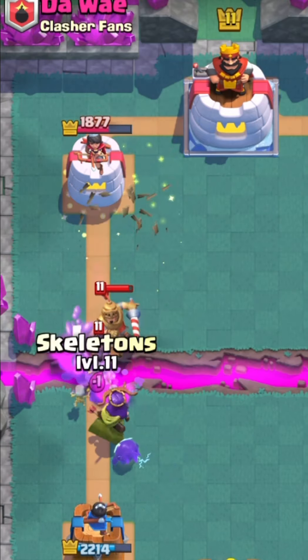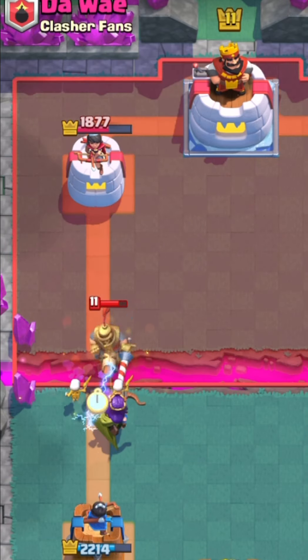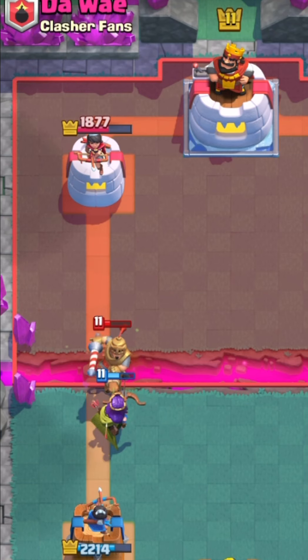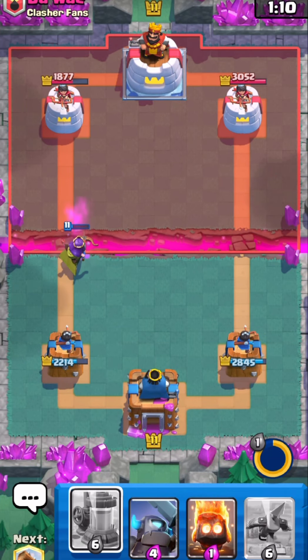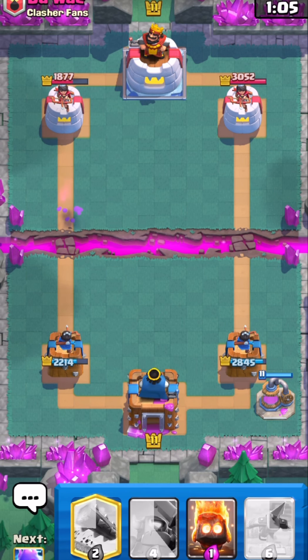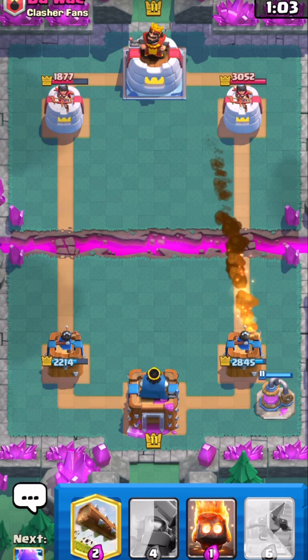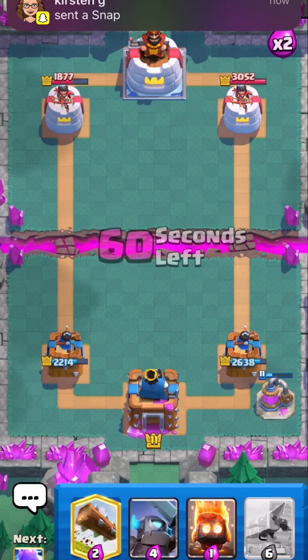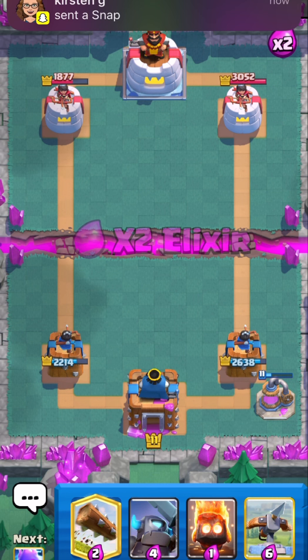Our Mini Pekka can get a few extra hits in. He's probably gonna Zap — yep, there's a Zap. In order for him to kill my Queen, which is totally fine, I won't have the ability back in time, so I'm just gonna pump up again to make him Fireball. A lot of times they will take the Fireball value, so that is huge for them.